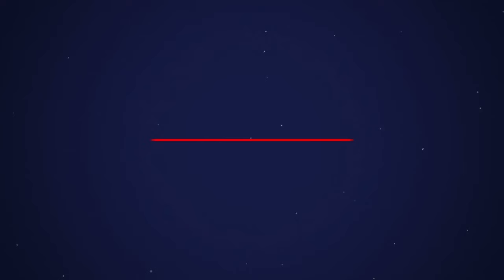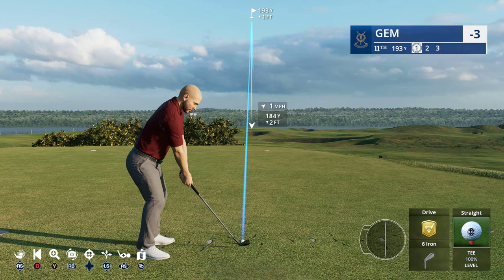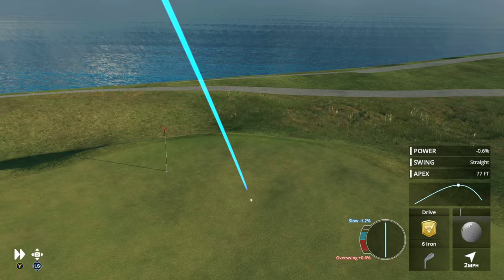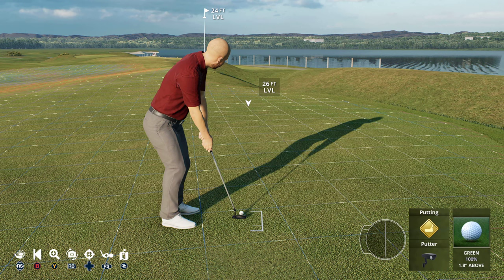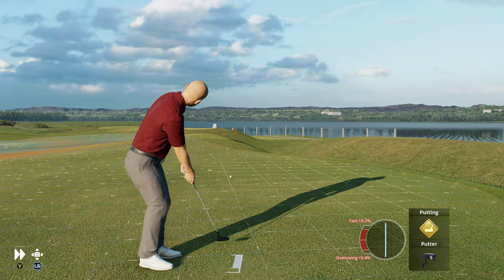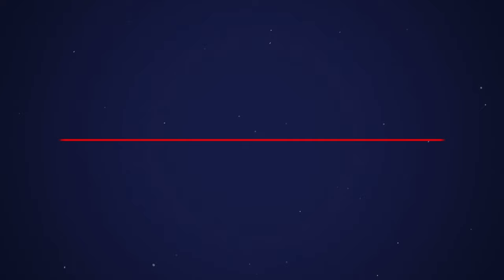Now to the par three 11th. The green is slightly elevated with a huge false front. The famous bunker on the left is called Hill — that's where Bobby Jones couldn't get out and actually ripped up his scorecard. A good tee shot just needs to find the right level where the flag is. Oh, I've gone over the back! It might actually hold — yes! A birdie try upcoming. The putt was well off though, going to scoot a foot or two by. That will be a par, remaining at minus three.